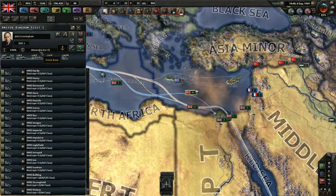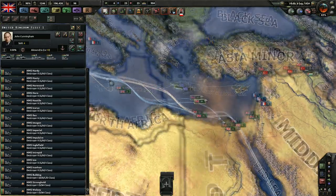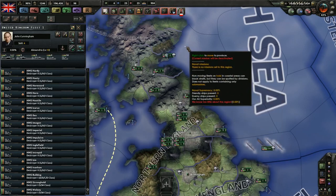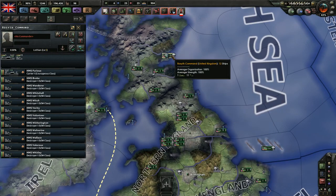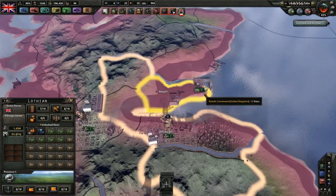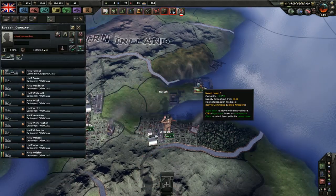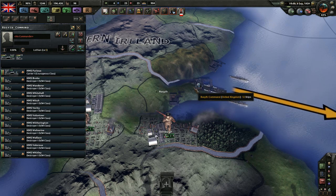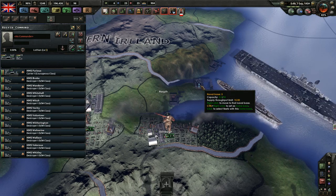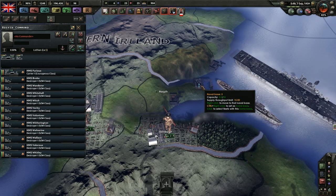The last piece we're going to talk about is the home base. The home base is only important for where that ship gets supply. We've got a little fleet up here, and we can see the home base is in Lothian — this state right here. If we hover over the port, we can see that the capacity of this port is 13 of 50. The bigger ships take up more capacity. If we send this fleet out to sea, this capacity will drop to zero because the fleet is no longer staged inside the port.